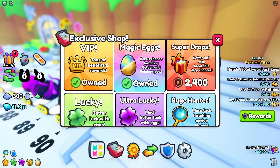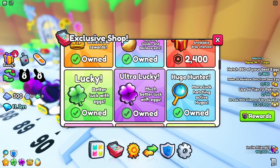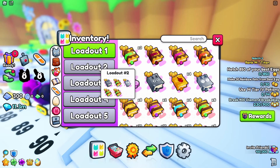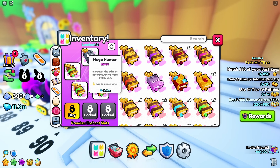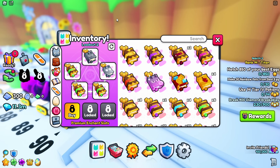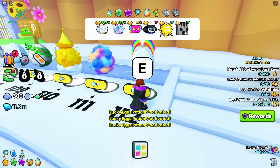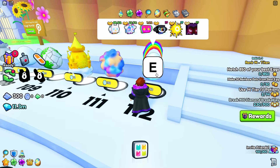Let me show you the game passes I have, as I have many for hatching. Actually, only one game pass that is not for hatching, and it's the VIP. And then let me show the enchant loadout I am using for hatching right now, and will use through all 10 million eggs: shiny and huge hunters plus 3 lucky eggs in chance. Pretty good set. I may use some lucky potions sometimes, but not much, so it won't affect the hatching much.